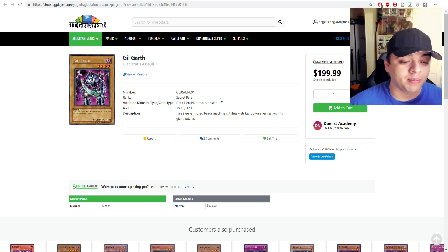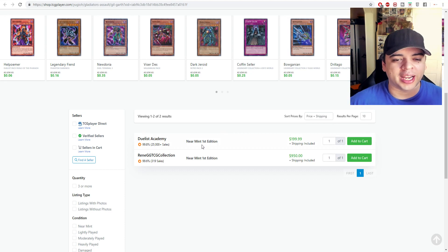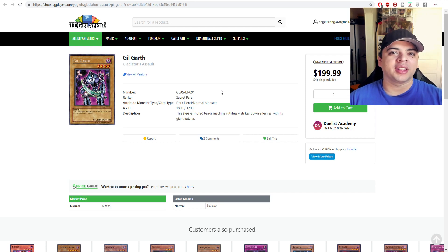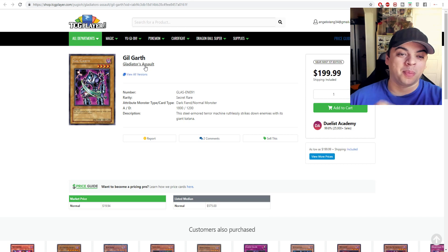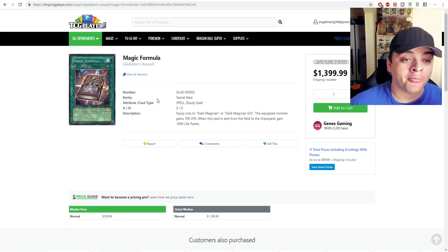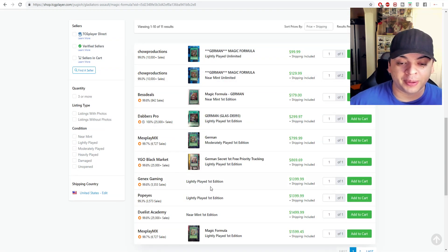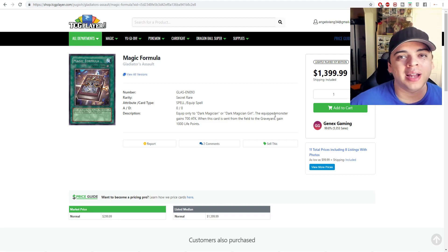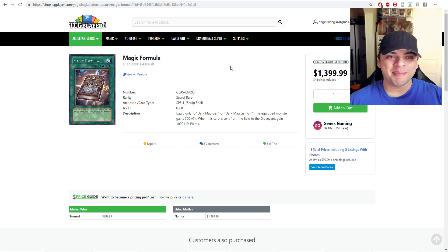Looking at Gilgarth from Gladiator's Sword — market price is around $20, but listings start around $200 and go up to about $950. It's a weird set with random cards like Gilgarth that have huge value but zero play, and even collectors don't seem to care much. Previously I talked about Magic Formula from the same set — it has a $300 market price, and a lightly played first edition is about $1,400. Gilgarth seems to be following a similar pattern.